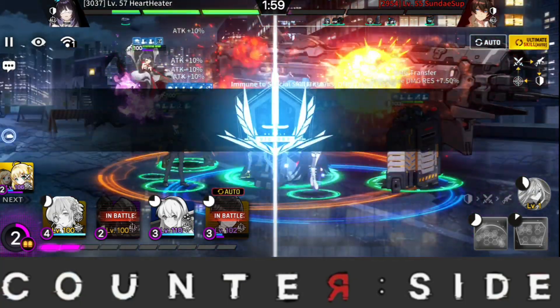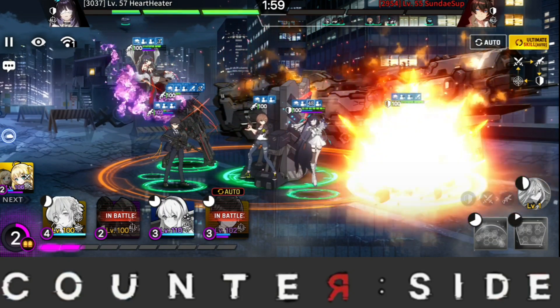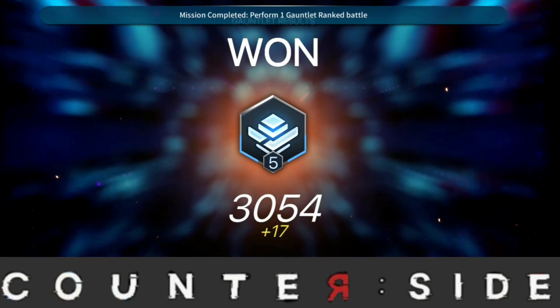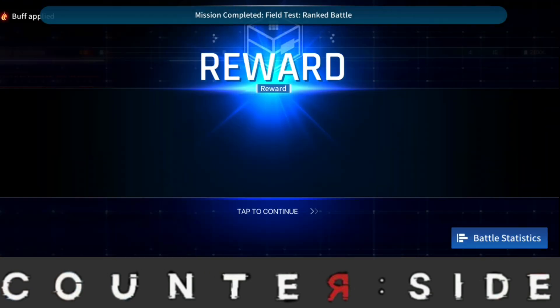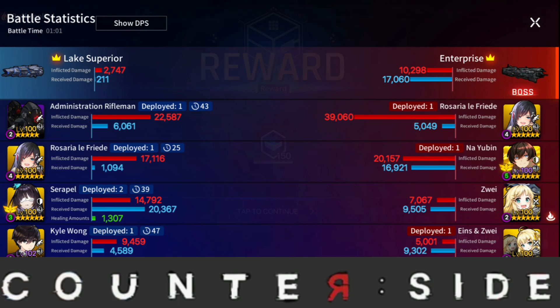It doesn't seem like there's a reason for me to pull for Navillera even though I did 60 summons and got nothing. Anyway, that is the video — Sigma is pretty nice, the shield came in clutch at the end. Hopefully you guys liked this video. Stay tuned for more content on Counter Side — tell me in the comments if you enjoyed it, and if you want to see more quality content make sure you're subscribed. It's been your boy AC Gamer, and I'm out.